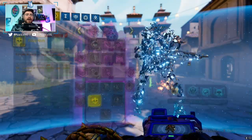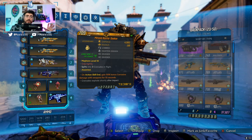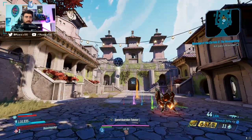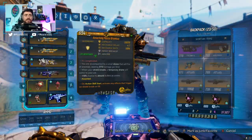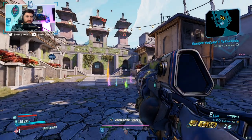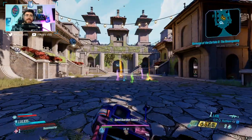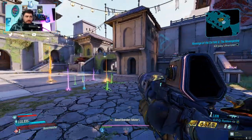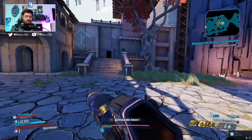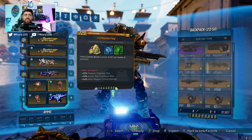Hunter Seekers are our next piece of drones. You throw them and they act like drones. So we've got drones from the Messy Breakup, drones from the OPQ, and Hunter Seekers — there's so much damage going on while you're playing this build. Your grenades will be regenerating as well, so you just walk around and everything dies for you.